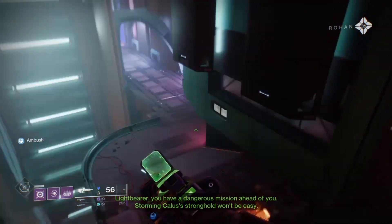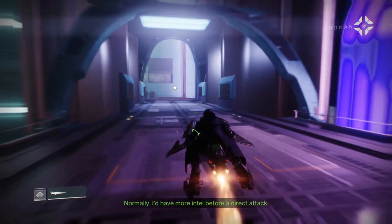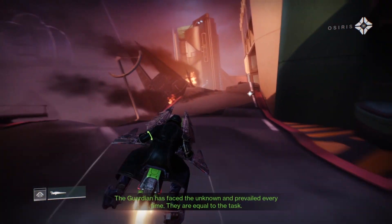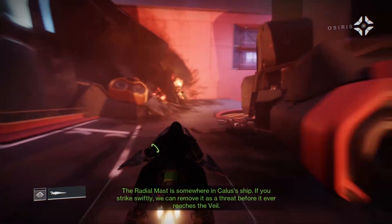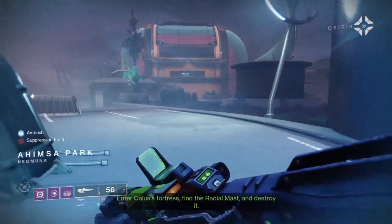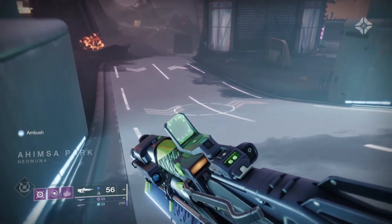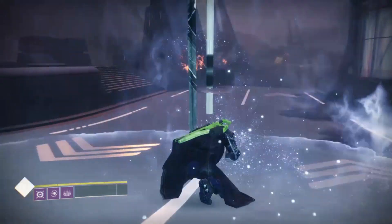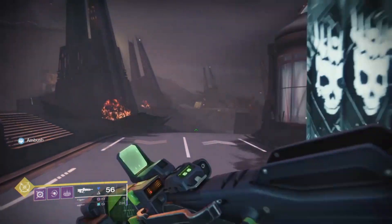I'd say you have a dangerous mission ahead of you. Storming Kallus is strong, although it won't be easy. Normally I'd have more intel before a direct attack. The Guardian has faced the unknown and prevailed every time — they are equal to the task. The radial mast is somewhere in Kallus' ship. If you strike swiftly, we can remove it as a threat before it ever reaches the Veil. Enter Kallus' fortress, find the radial mast, and destroy it. It's easier said than done. Let's hope I have the right weapons. I'm still keeping my Thunderlord.